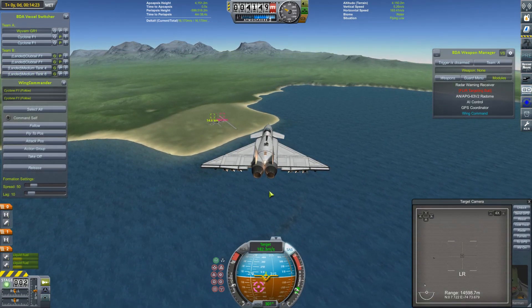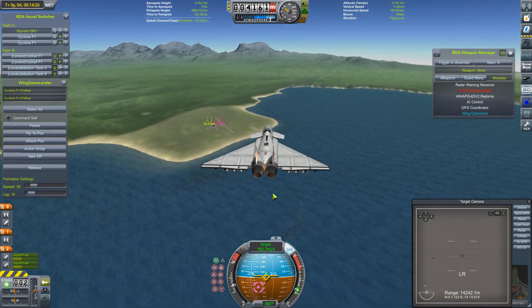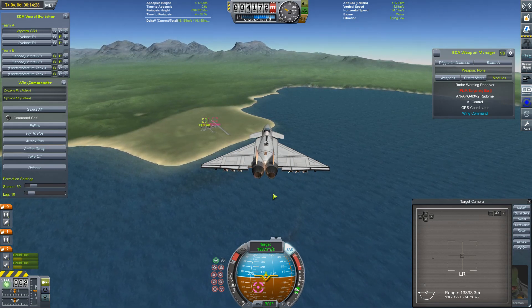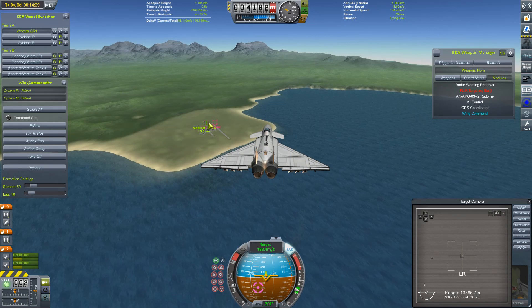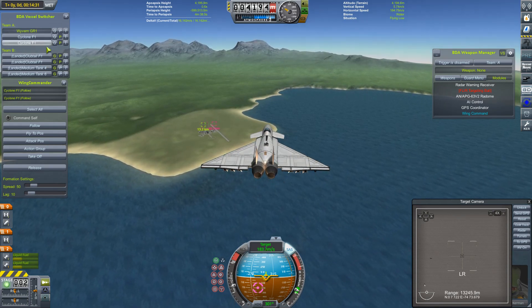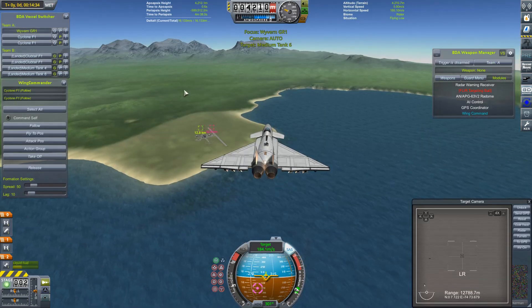So here we go, coming within range of the KSC very shortly. Those poor Dragonflies the last time we did this, they just got absolutely shredded. Hopefully this will be more of a fight. I'm going to try and dispatch those two ground targets with my Wyvern, whilst the Cyclones hopefully take out these Clubtails, who should be taking off very shortly.